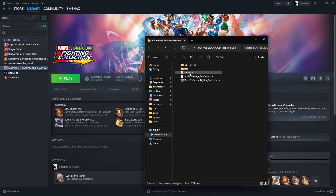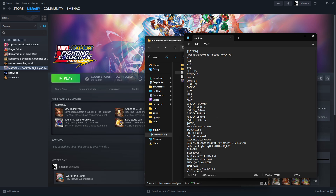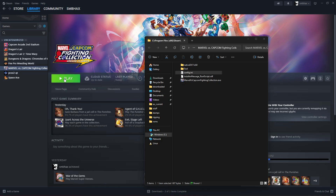Browse Local Files, Config.ini — I just double-click it, it opens in Notepad. Here's that ButtonPrompt set to X360. I'll change this to PS4, and now run it.